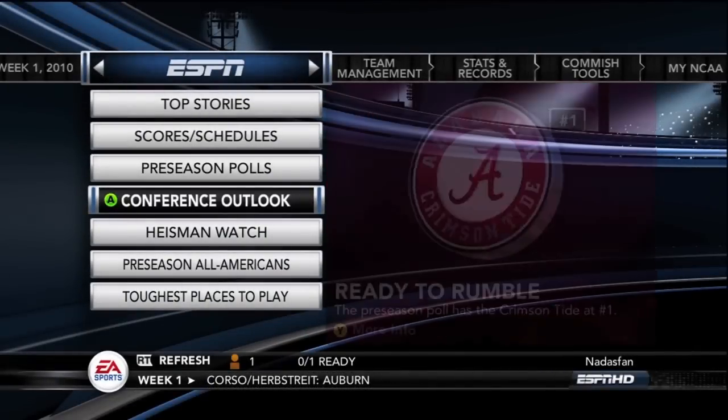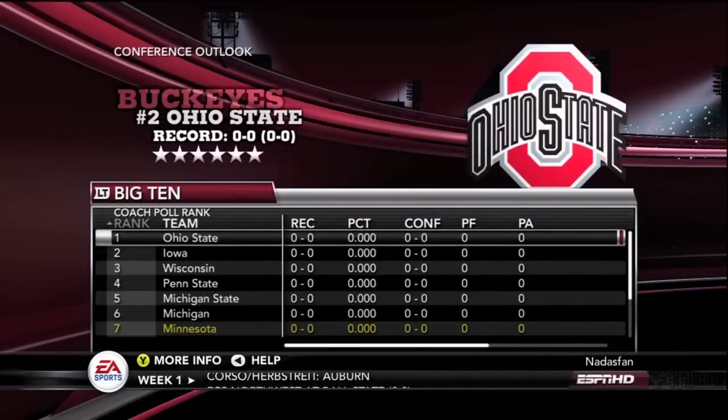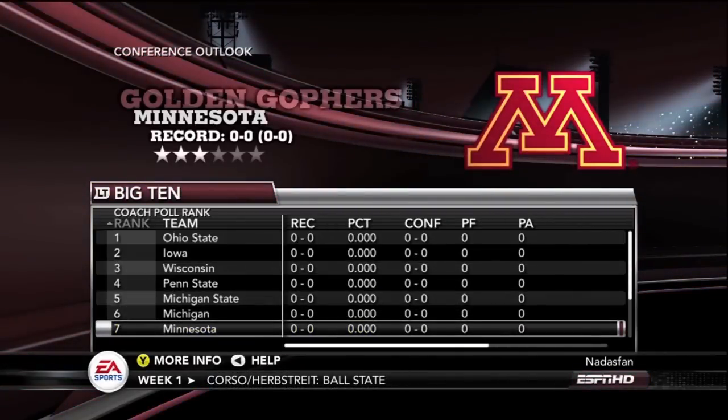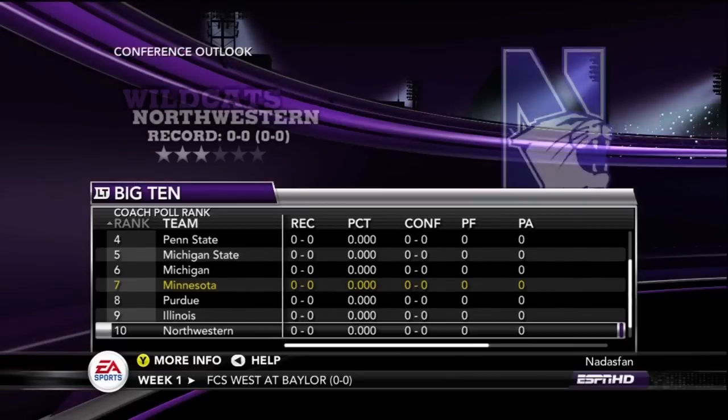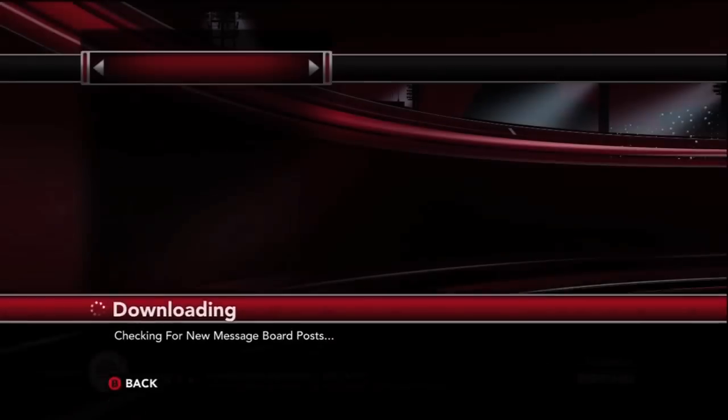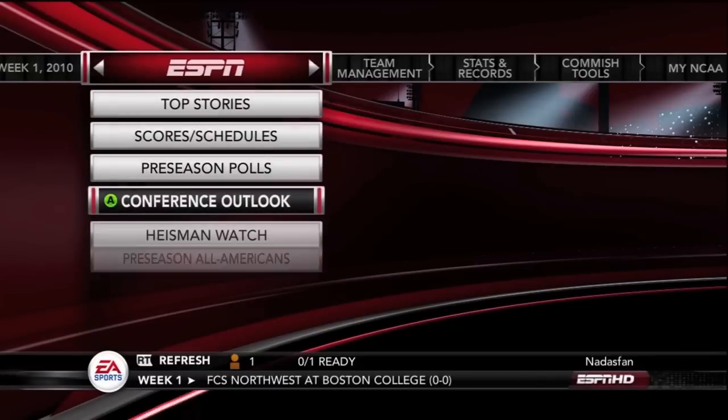From that we'll move on down to the conference outlook. Big 10, of course, for the Gophers. They've got them ranked just about middle of the pack — 7th — behind Michigan State and Michigan, but ahead of Purdue, Illinois, and a few others.